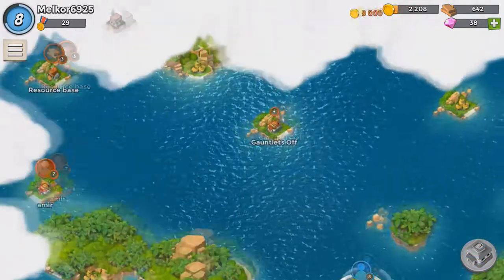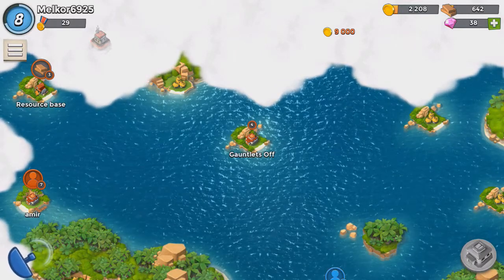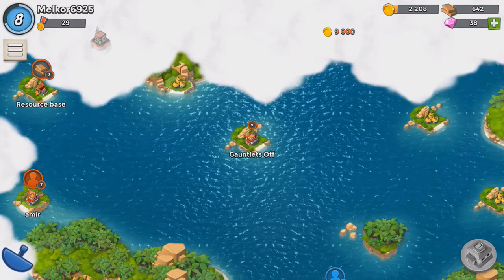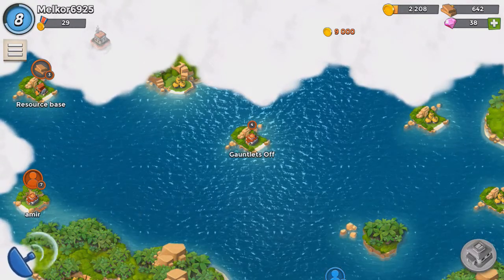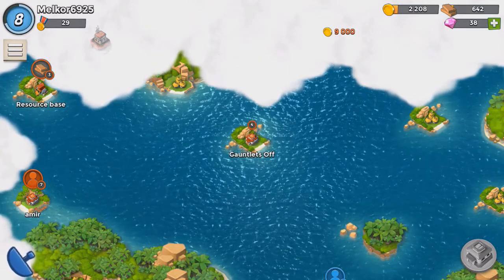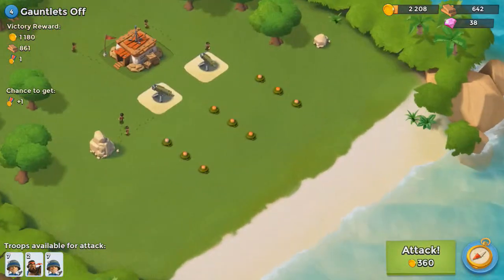Let's kick off with our first attack. Let's have a look at gauntlets off — let's quickly scout that and have a look what the base actually looks like, and see if it's one we feel confident in attacking. Now we have those additional troops, we should be okay. At least I would hope so. That's if the game ever decides to load. Don't we all love the internet and how temperamental it can be. It will load eventually, I assure you. There we go, let's have a look at this base then.